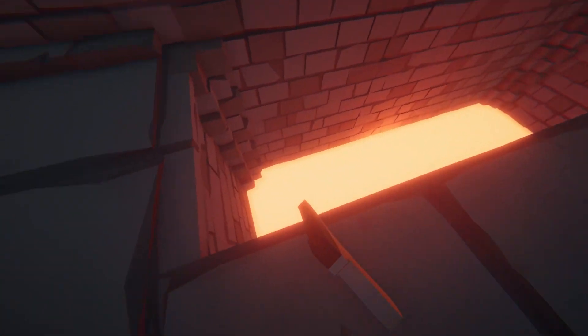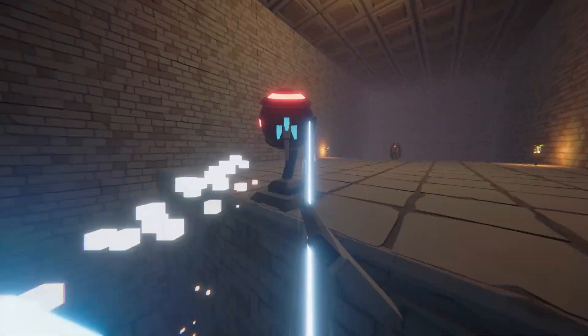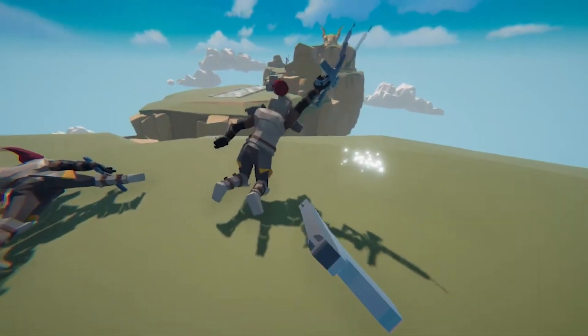Currently the gameplay looks like this. You have a pistol and you can use the mouse buttons to do shooting and aiming. You also have a melee attack, which you can perform by pressing Q. This is a sword, and currently the melee attack is all we can do with it.